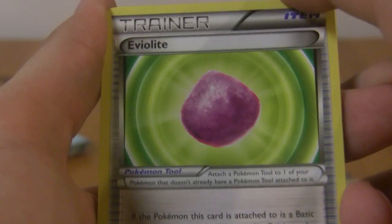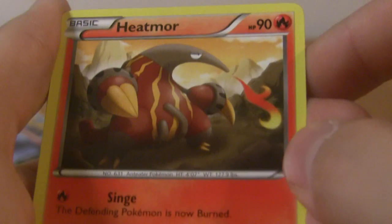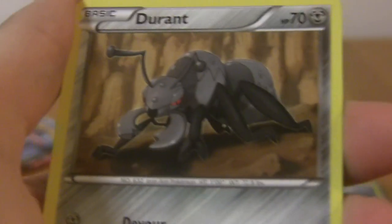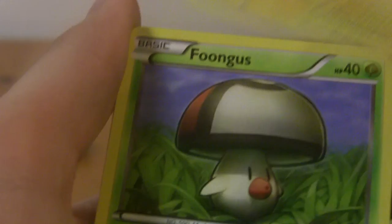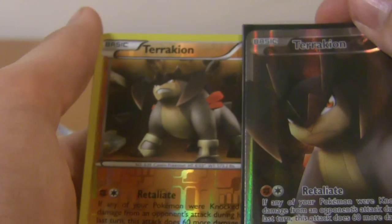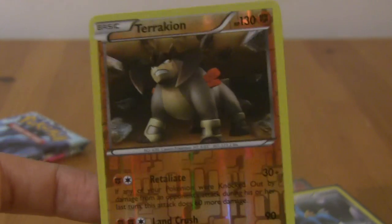Eviolite — if this camera would focus. Heatmor — this is a Pokemon I thought was really interesting when I first saw him; I didn't know what it was modeled after, then I realized it was an anteater. Durant — speaking of. Gollit, Petlil, Blitzle, Foongus, Pawniard, and a Terrakian — another rare, to go along with our Full Art Terrakian. It actually knows the same exact moves: Retaliate and Land Crush. And then a rare Cryogonal — I'm pretty sure this would be a holo rare too, maybe if it wasn't a reverse.